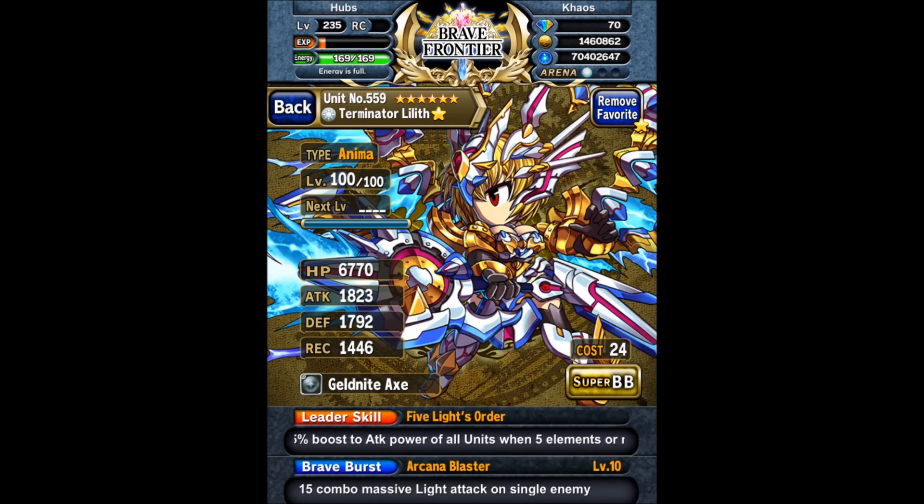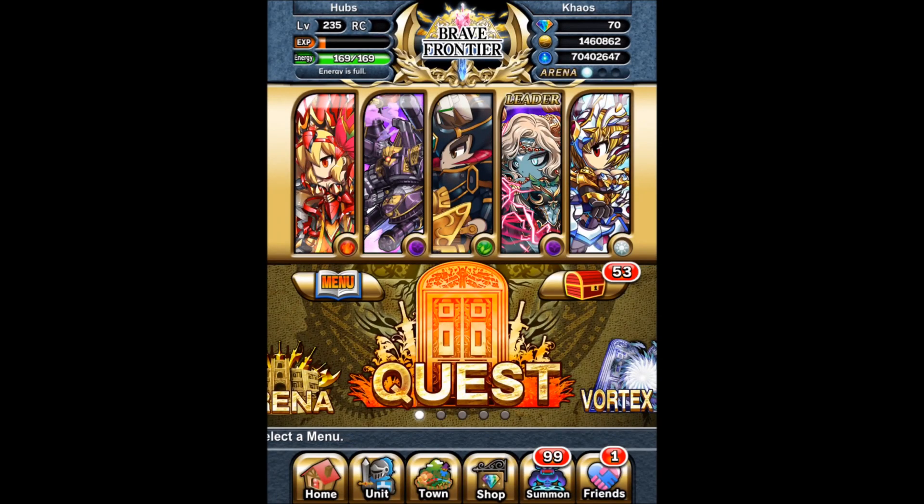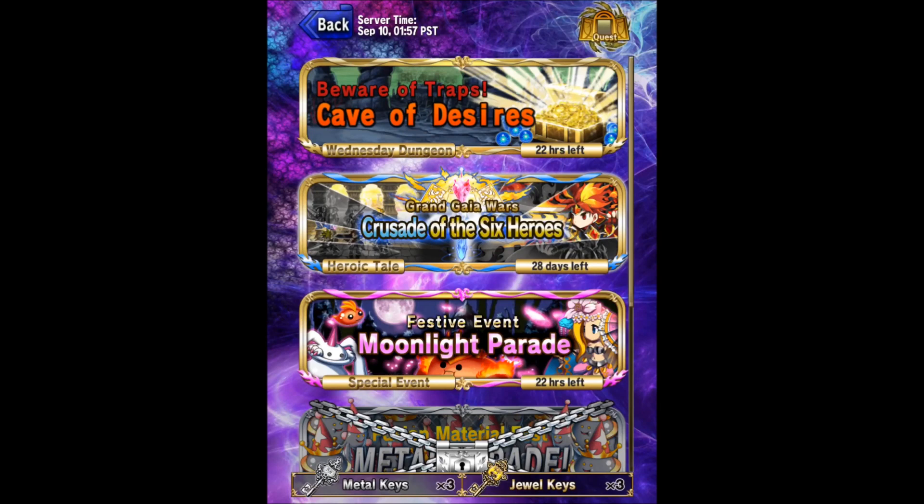Finally we got my Terminator Lilith, 6-star level 100, Anima type, SBB 10. She's using a Geld Knight Axe, which is another high-level arena reward that gives a significant boost in critical hit chance and doubles critical hit damage.